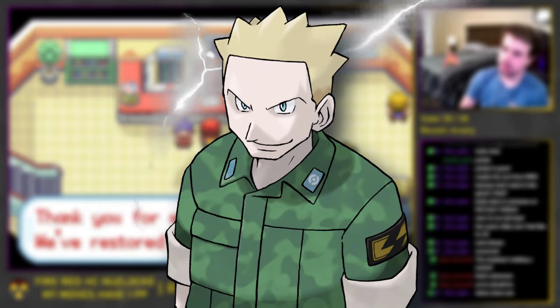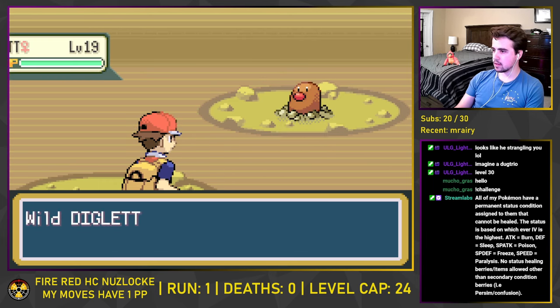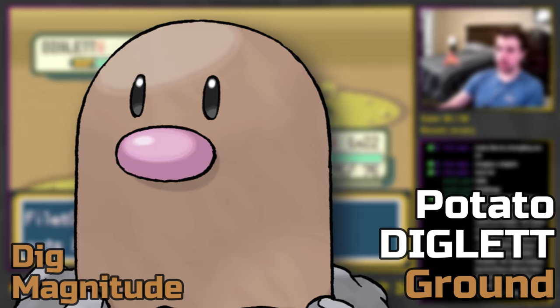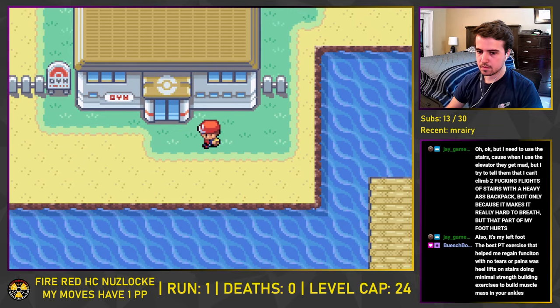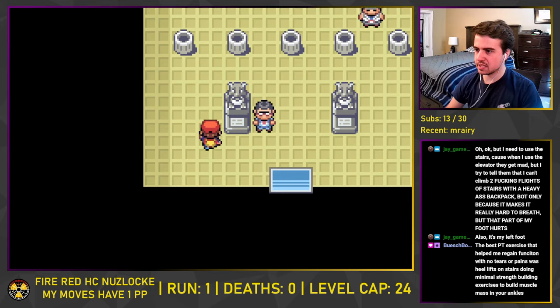Lieutenant Surge is an Electric-type specialist, and we need as many Pokemon as we can find to counter him. In Diglett Cave, we find a Diglett which we capture and name Potato. Our little Spud comes ready with Dig and Magnitude before the level cap of 24 — both extremely strong and valuable attacks for a fight against the Lightning Lieutenant. Before we can fight him, we have to deal with his extremely annoying and luck-based gym puzzle.